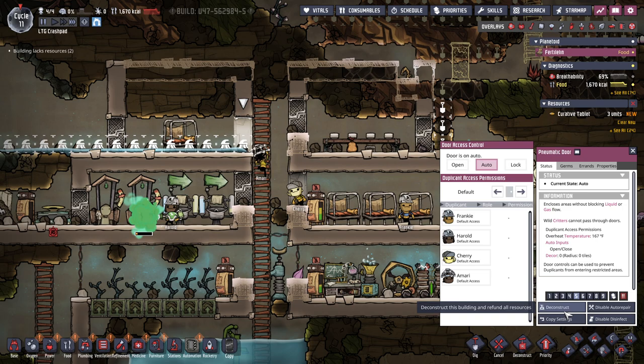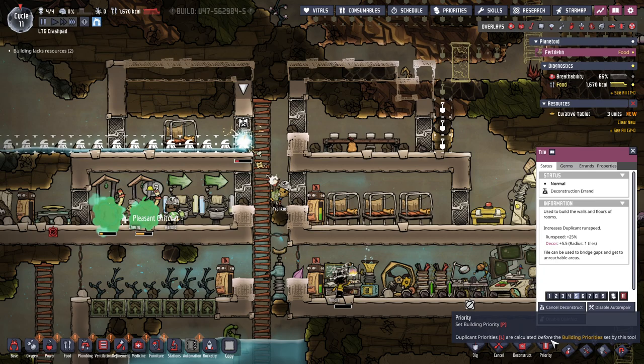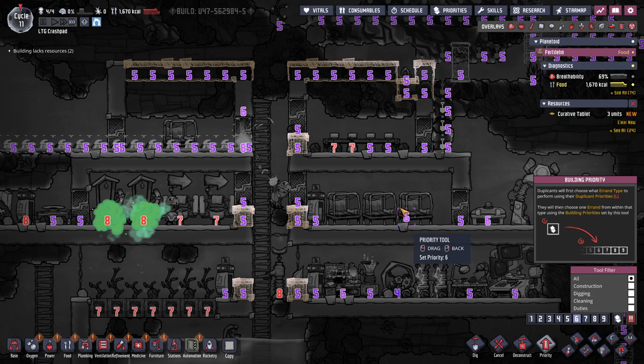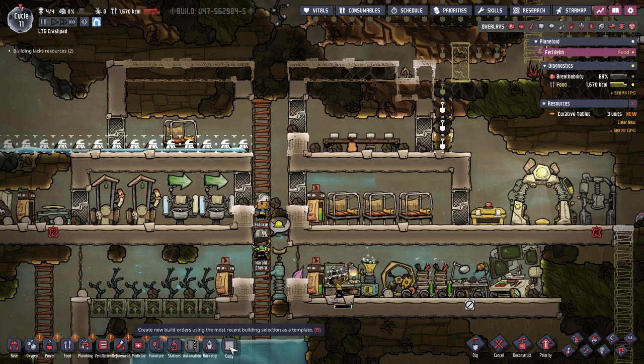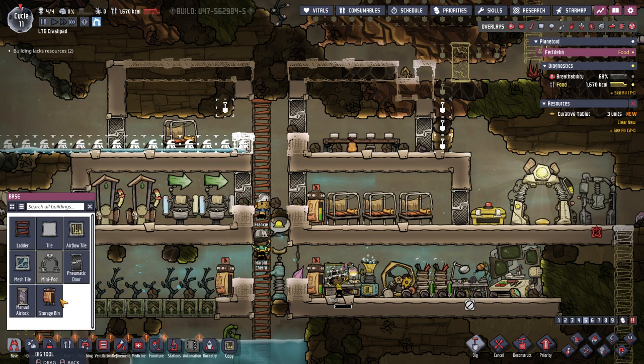Okay, I want to remove this door — deconstruct. I want to dig this tile, deconstruct this tile. I'd like both of those to be priority six. So now I can make an airflow tile. Let's also dig this.